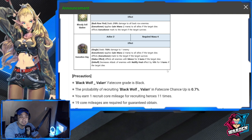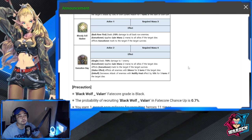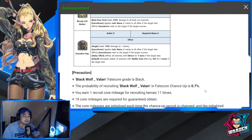I think this black fate core has potential in PvP, especially paired with Wasted Red. I'll probably try to summon for Valar next week depending on which other black or gold fate cores are coming. I'm saving my zest for now. His fate core grade is black, with a fate core chance-up of 0.7%, and his recruitment mileage is only 19.